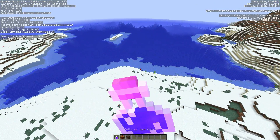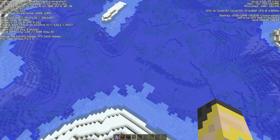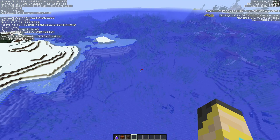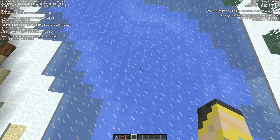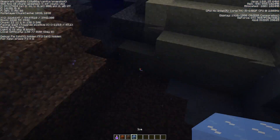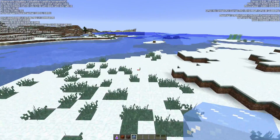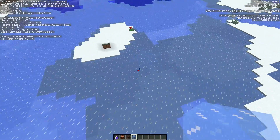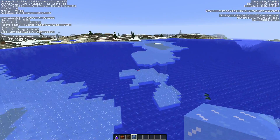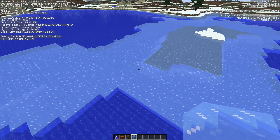I found an igloo to check if it's in a cold ocean biome. It says it's just a regular ocean. Here's a frozen river — it doesn't look any different, just a river with ice on it, so it's properly labeled. That's a bit of a bummer. I thought it would be frozen all the way underneath too, but still looking for the frozen ocean.